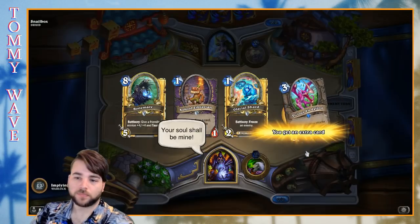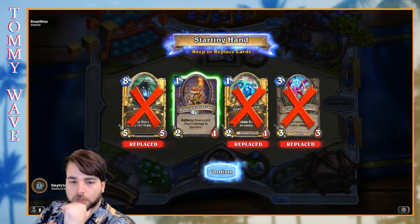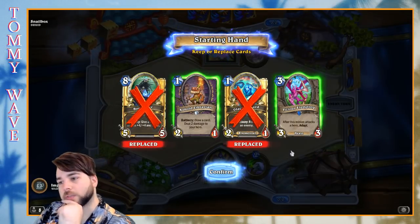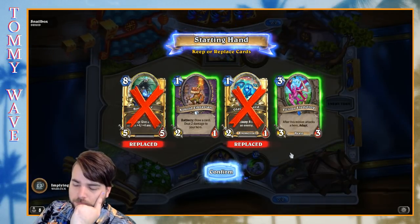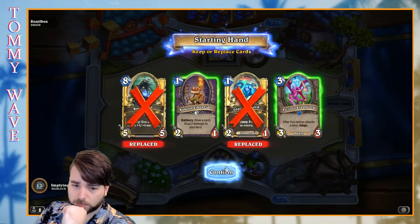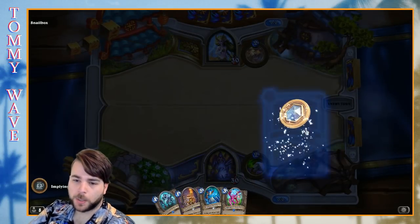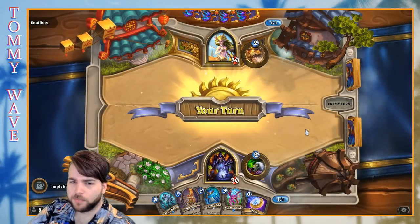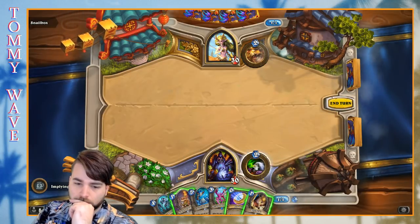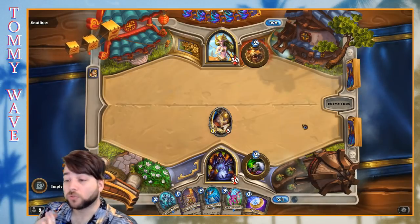Here we are with Croesus's Warlock. I think we'll keep the Kobold Librarian but really want to make sure we can hit Keleseth. We'll coin out this Vicious Fledgling if our opponent only has Year of the Mammoth cards — they'd have to have the Spellstone or some early minions. I imagine a lot of these decks are going to be poorer versions of existing archetypes or old archetypes — I wouldn't be surprised if this opponent is on Spiteful Druid or something like that.